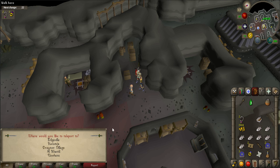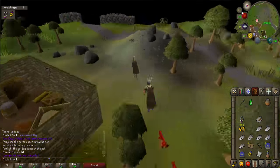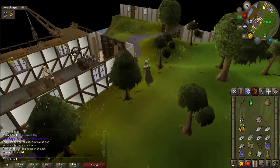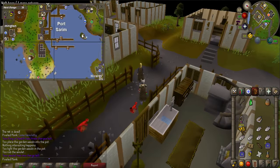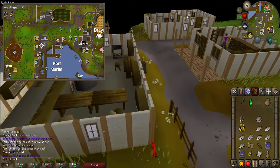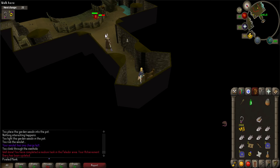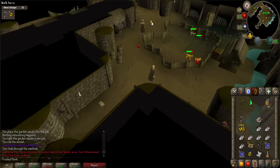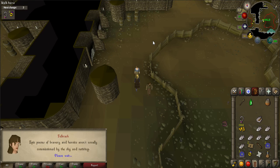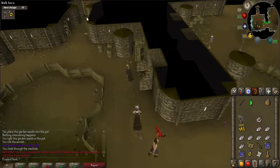Now you'll need to go to Port Sarim. You can easily get there by using your Amulet of Glory to Draynor Village and then walk west. Go to the minigame icon in town and climb down the manhole. Search for Felcrash to the east and speak to her. Then go back up the manhole and talk to the Face who is nearby.